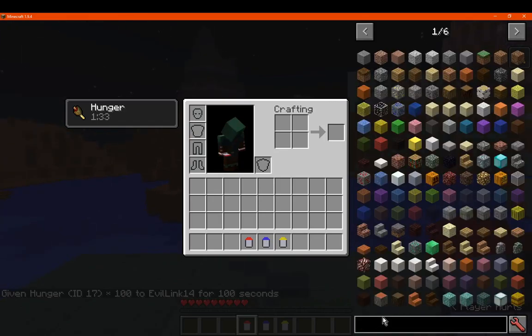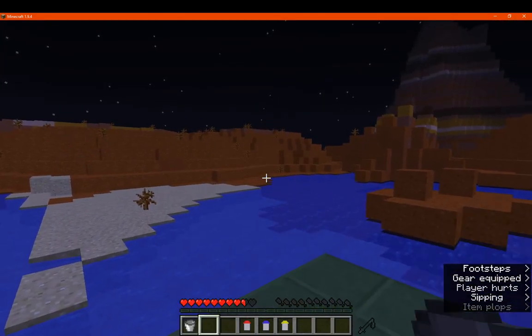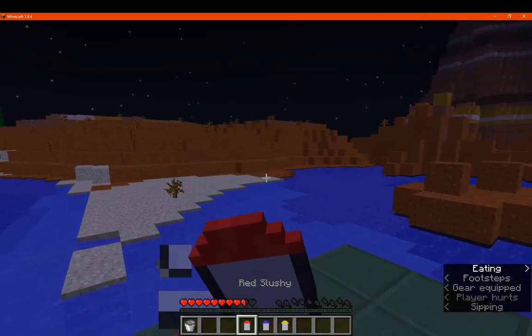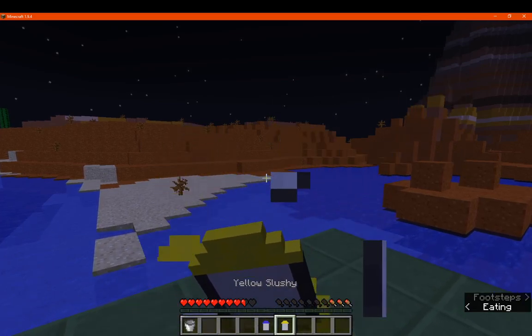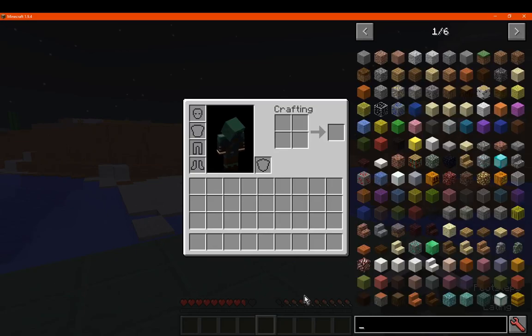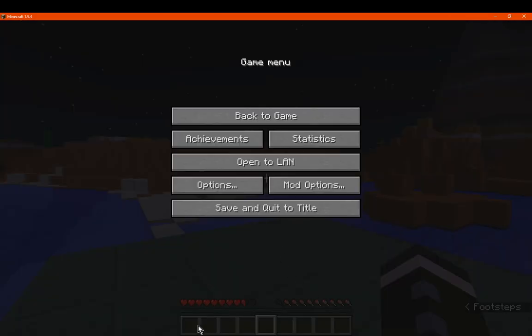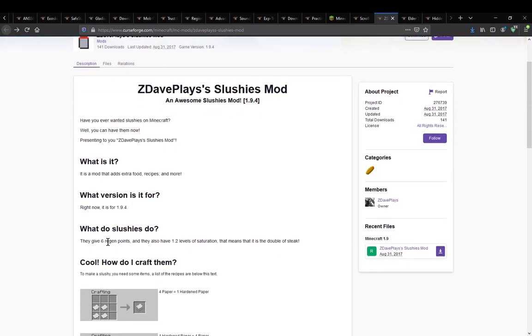I'll just get milk just in case. The red slushy gives you 3 hunger, yellow the same, and blue as well. It pretty much just seems like you're going between the slushies depending on what resources you have — probably lapis if you have access to that, red dye if you have access to that, yellow if you have access to that. So yeah, 6 regen points and 1.2 levels of saturation.